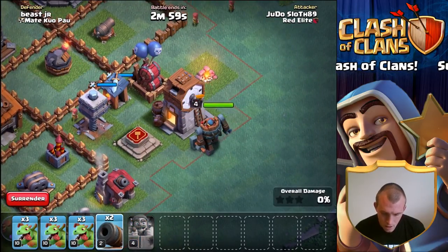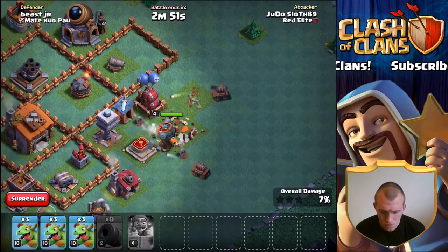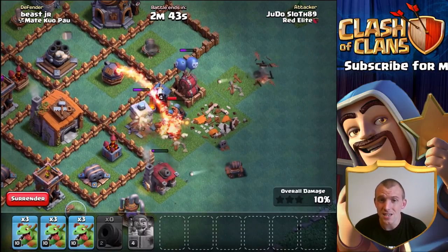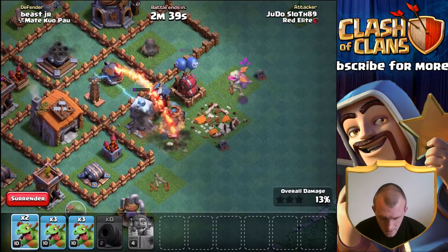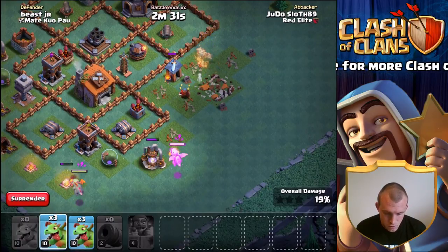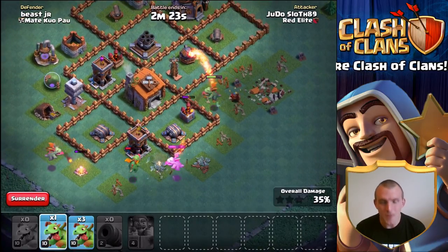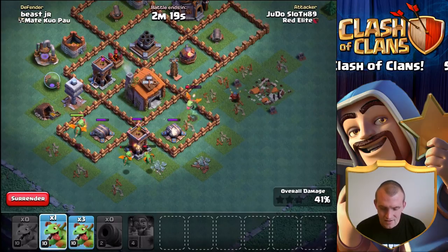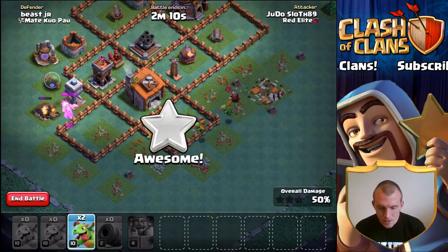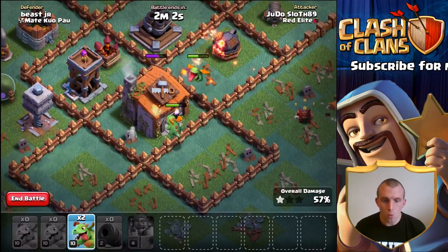If the cannon carts can get down toward that firecracker quickly enough they might be able to take it out. I'll put the battle machine with cannon carts behind — not too close in case they take splash damage or run into the multi-mortar range. But the battle machine has walked straight into the crusher, which is not what we wanted. The cannon cart hasn't taken out the air bomber cleanly, and one cannon cart has been left vulnerable and fallen. I'm not sure whether we're going to get that Builder's Hall, but we'll try our best.